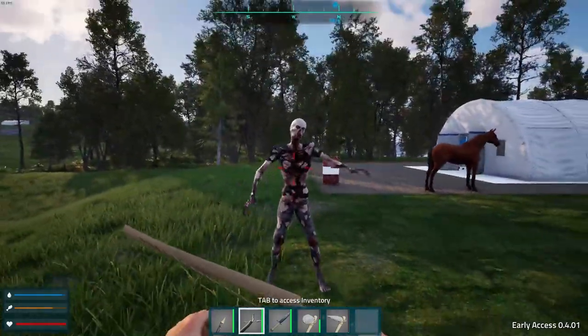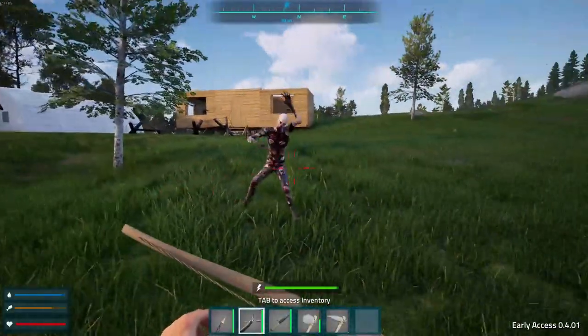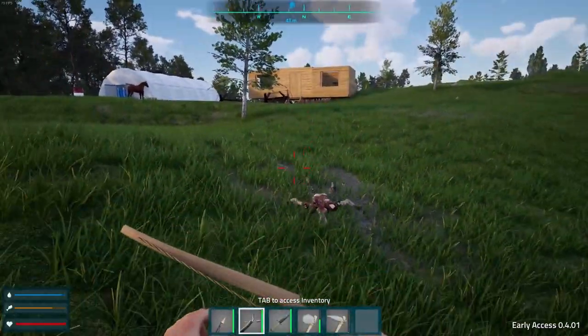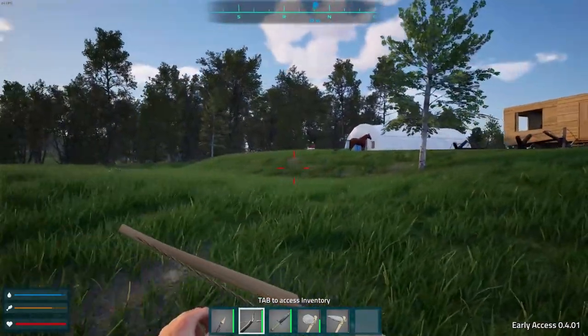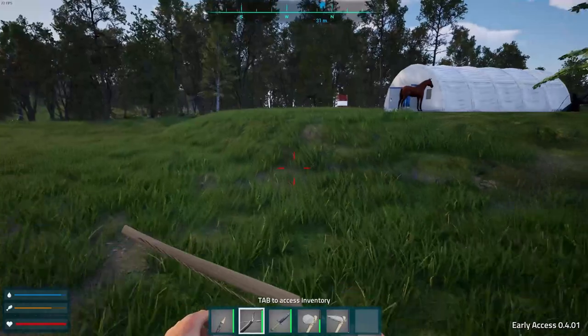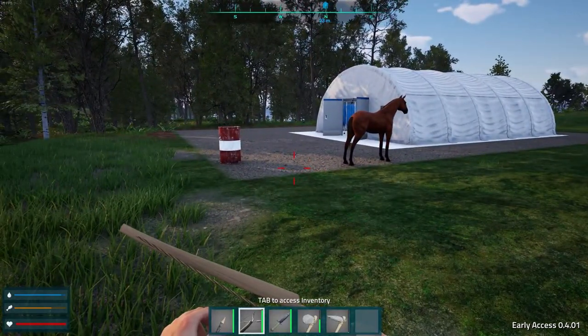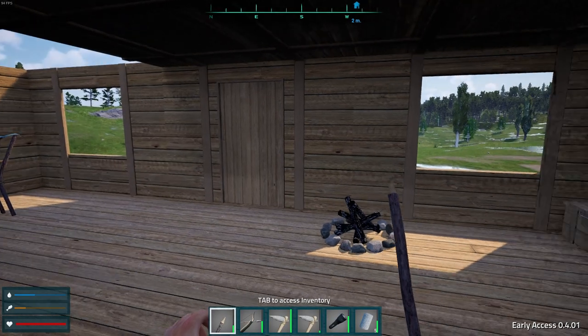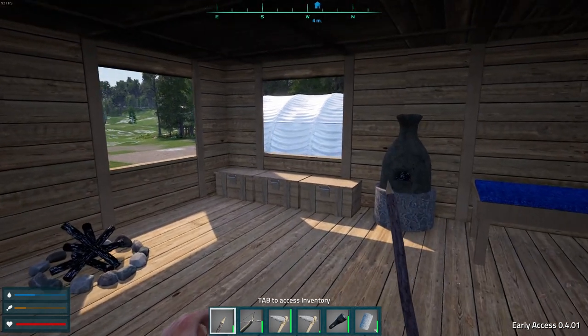Hey! That guy just came flying, jumping out of nowhere. Welcome back to Far Lands. Today I want to try to find some sand.